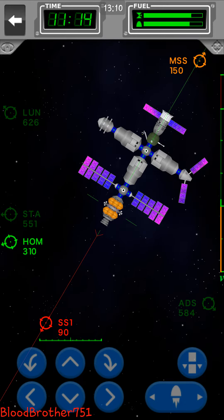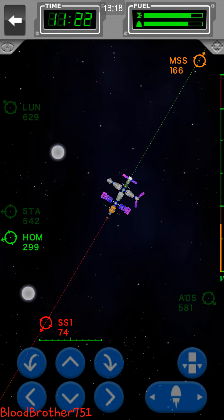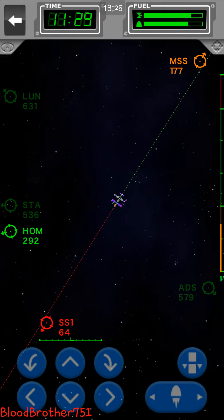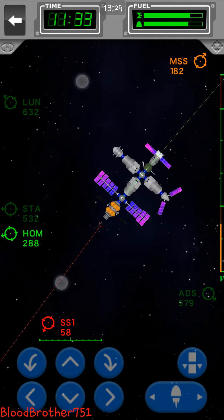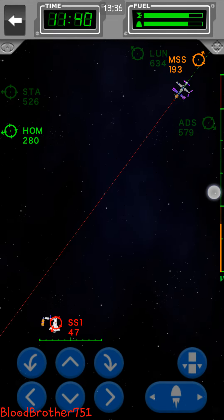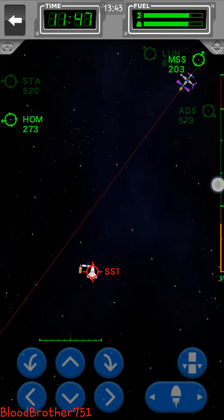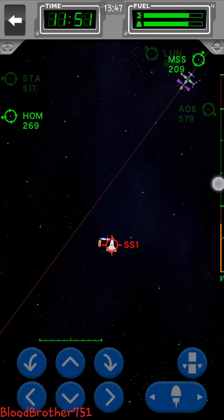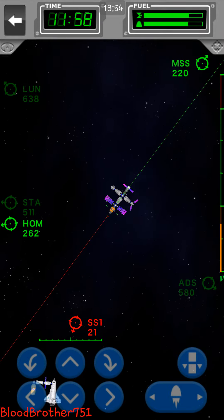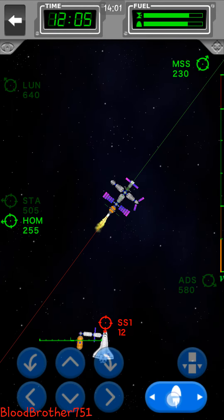We're getting close, around 80 — that's when I'll start to slow down. I probably shouldn't even slow down that fast. Looks like we're gonna need to re-angle it that way. Getting closer — we're gonna dock it to the top. What's gonna happen is I'm gonna detach the shuttle and then push from the bottom of the fuel cell silo to the rest of it. So we're coming in.